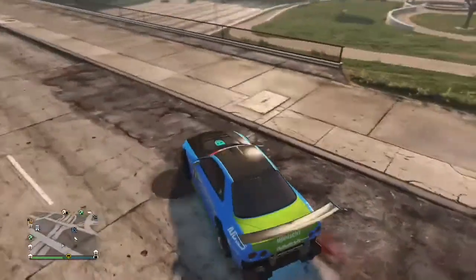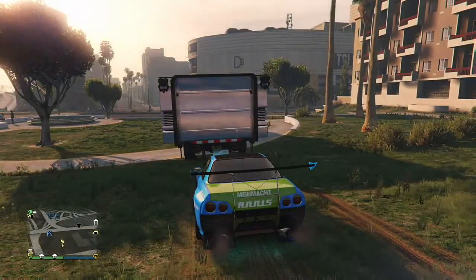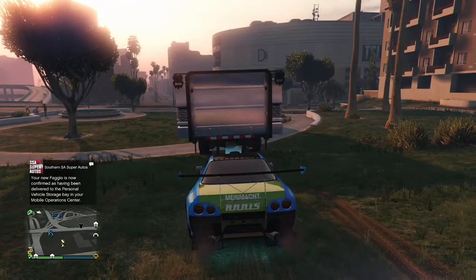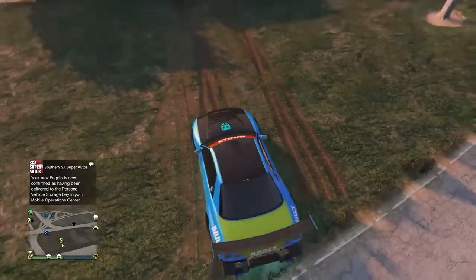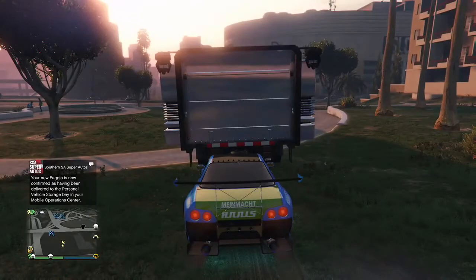That's all you got to do, guys. I fast-forwarded it but I'm just waiting — waiting for that text to say the Fagio was delivered. Text should be coming in — there it is. Fagio has now been delivered. I give it a few seconds just in case, and then I go ahead and enter back into the MOC.